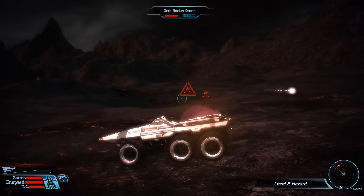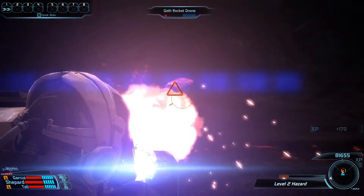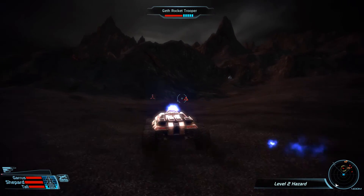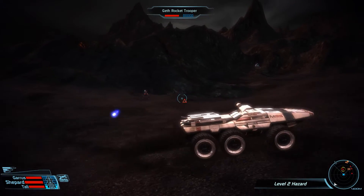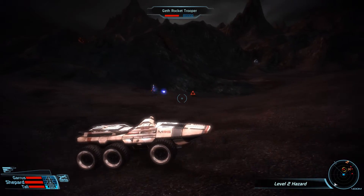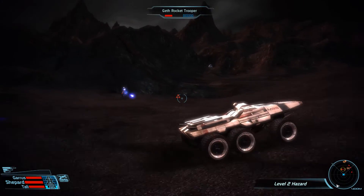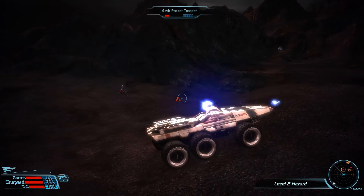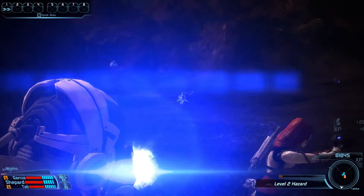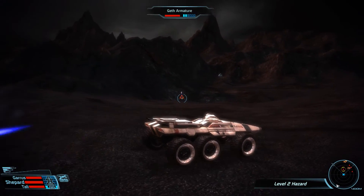We use the Mako's machine gun to chip away at their health — using the machine gun here is key because the main gun would be an instant kill and we don't want that. Once we have them at low health we exit and immediately use a double round of overload. That kills one drone right away and removes the shields of the other, and our assault rifle does the rest. Now we have two Geth armatures and three rocket troopers left. We focus on the closer group with only one rocket trooper. Our main target is to take the rocket trooper down but not out — we'll do that on foot while evading projectiles from the Geth armature. We chip his shields down to the absolute minimum, then step out, get the kill and hop back into the Mako in just a matter of seconds.